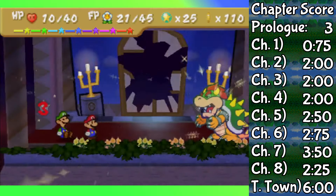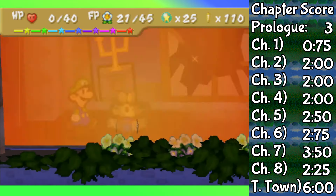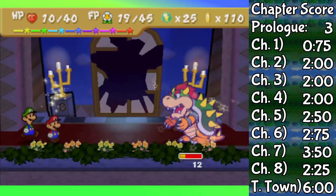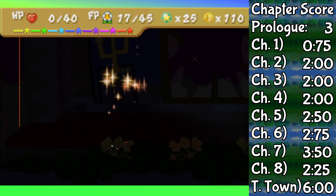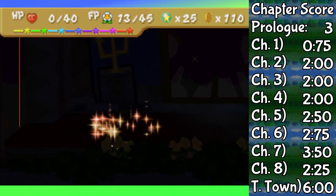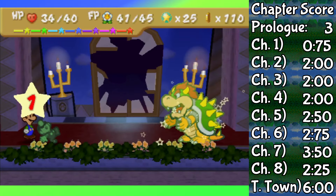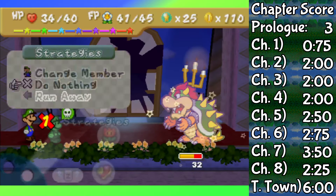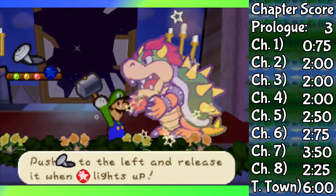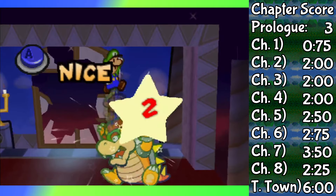Sometimes he uses Shock Wave instead, and if he does, we have to guard with Luigi or else he's out of commission for three turns. But we're generally okay if that happens once. I also have to say it's a very good thing that Power Bounce does damage here, because both Luigi's standard jump and Quake Hammer do only four damage at most, which matches Bowser's newfound defense with the Star Rod buffing him. And with one final Power Bounce, Luigi sees to it that Bowser is defeated.